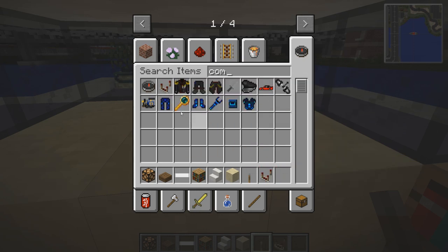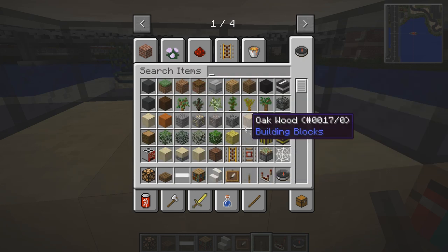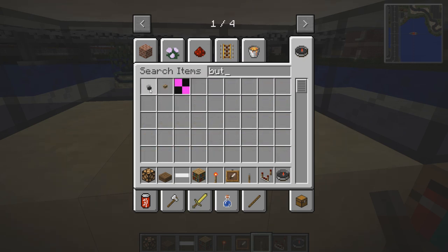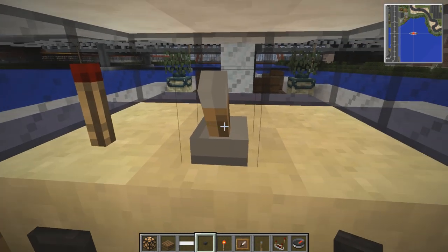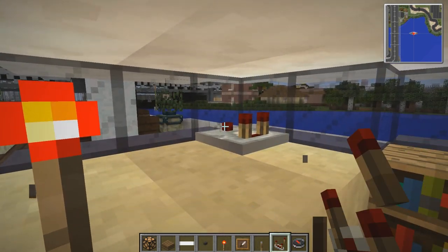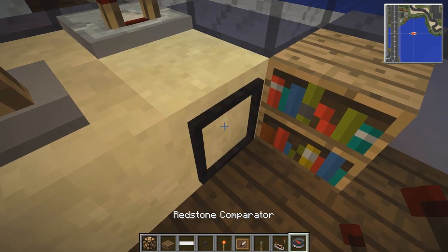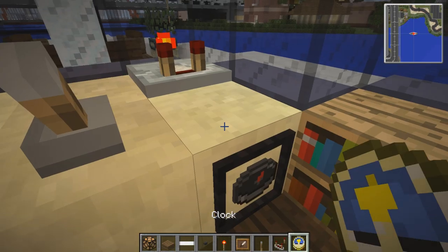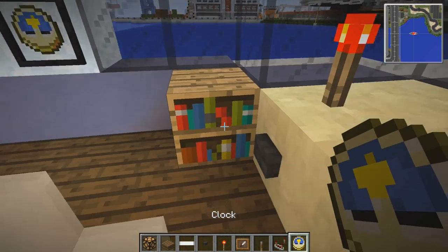Maybe a little bit of redstone around here — a torch and a button. We can push the button and the torch will go off, and it looks like we've got a little something to it. We'll put a compass in there, and a clock as well in an item frame — a clock could be quite useful to have. Maybe up there, just sort of in line.